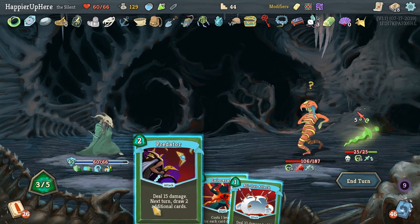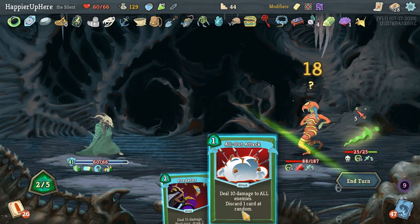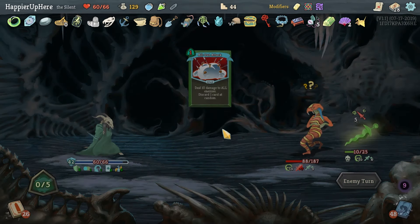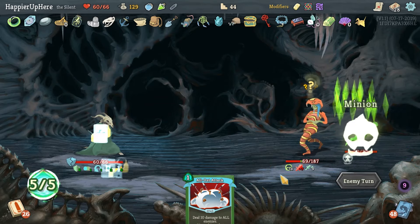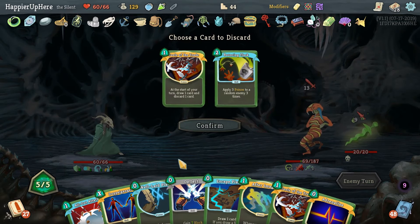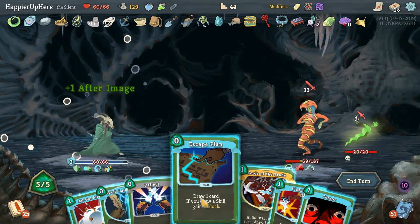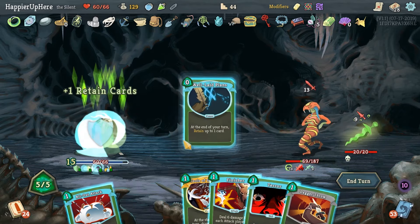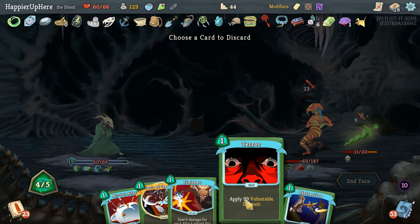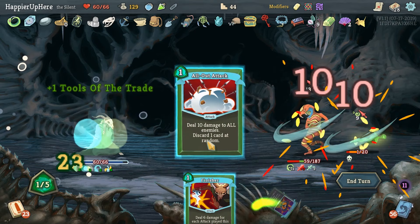We definitely want to do this, then All-Out Attack or Predator will kill the backliner and allow us to draw more cards. So far we're perfecting — I'm trying to be really careful. Definitely don't need various cards — let's do a second After Image, why not? All-Out Attack isn't going to be enough, let's do Dagger Throw and Flechettes setup. No, I think we'll just play everything else — perfect!